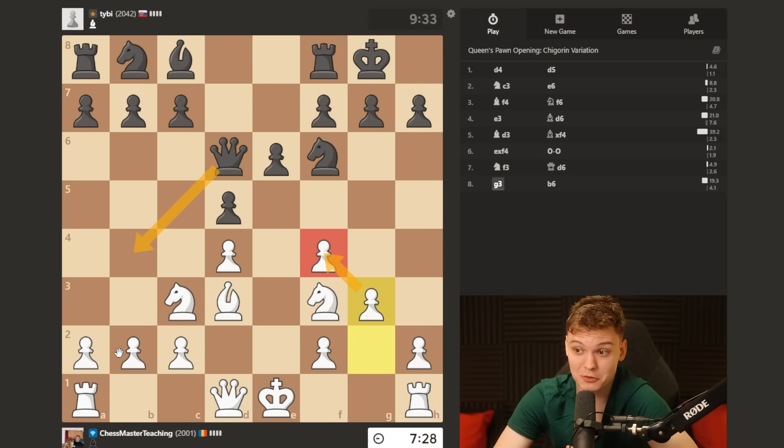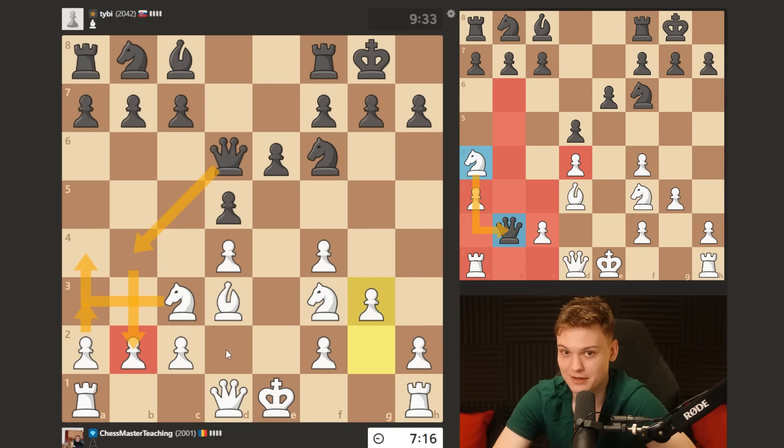You don't defend the b2 pawn by playing rook b1 or queen c1 - that's ugly. But you instead go a3, invite them to take on b2, because there's gonna be knight a4, genuinely trapping that queen. That happens all the time.